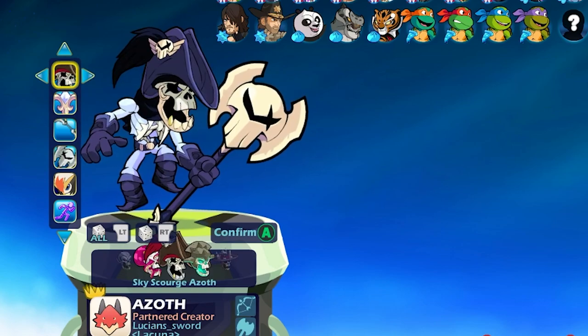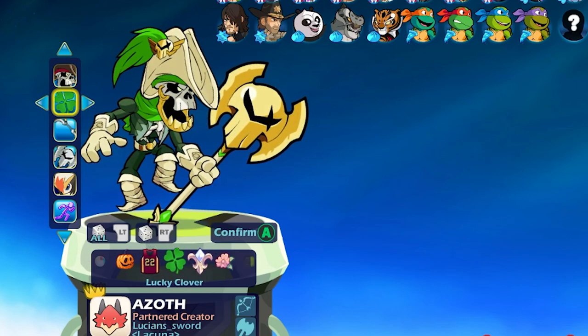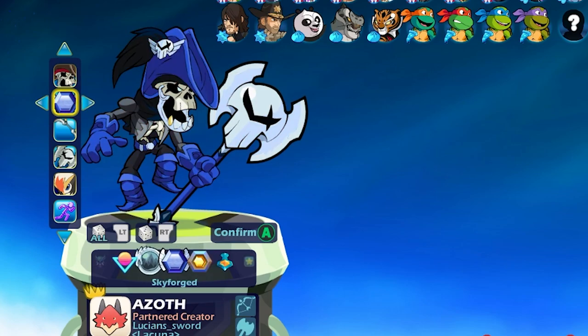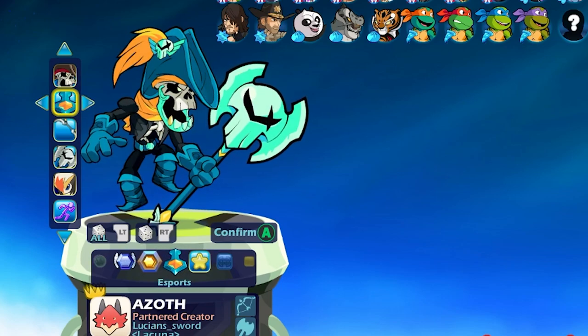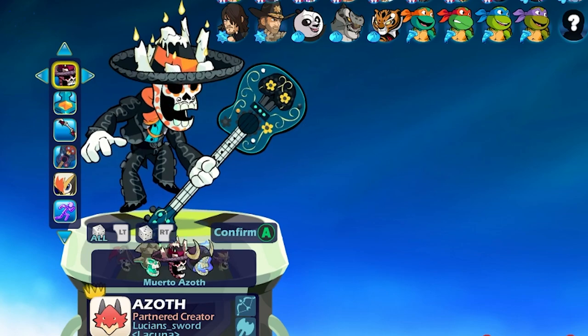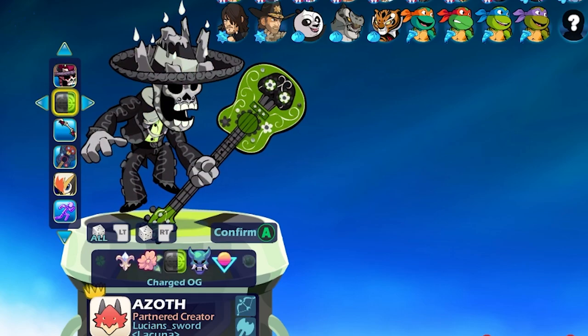Last but not least we have Sky Scourge Azoth. I think I have every Azoth skin in the game. I like this one because it makes his jaw look like it's made out of gold, which kind of goes with the pirate theme. The question is which skin and color should we use first — I'll let the game decide. Going random skin — we're doing Muerto Azoth. And then random color — Charged OG. I'll go Speed Stance.